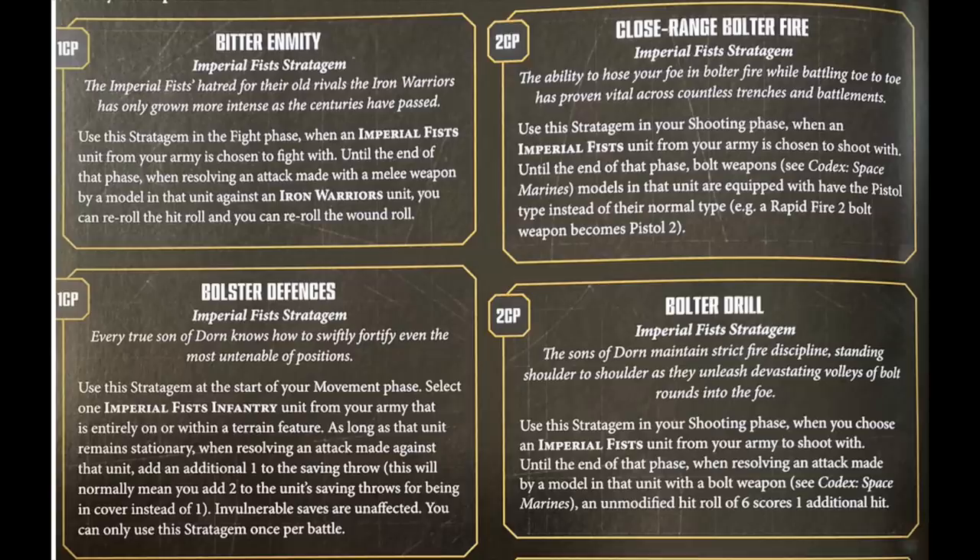Sixes explode so you get an extra hit, and you can throw in bolter discipline for an extra hit as well. With fives doing mortal wounds you're getting somewhere in the region of 30 to 40 mortal wounds on an Imperial Knight, plus the normal damage on top - so 40 or 50 damage total. It's absolutely insane. If someone tries to tie up this unit of Centurion Devastators, there's a 2CP stratagem to convert all their guns into pistols.